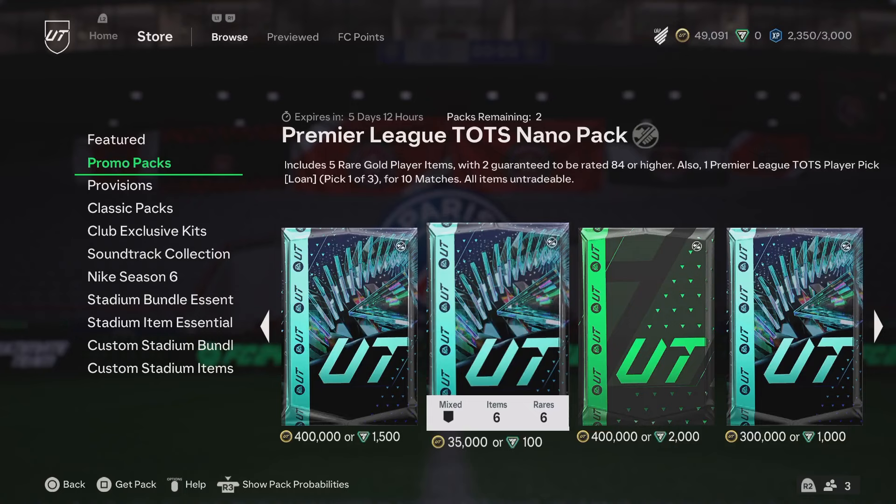Okay guys, we've got the Premier League TOTS Nano pack in the store. It includes 5 rare gold player items with 2 guaranteed to be 84 or higher, and you also get a player pick for the Premier League Team of the Season players — 1 of 3 — for 10 matches, but it's 35,000 coins.